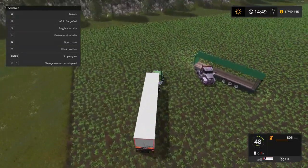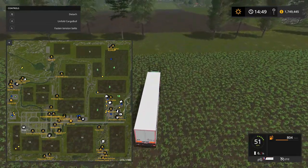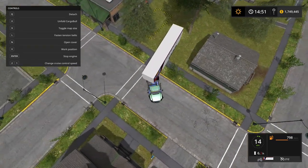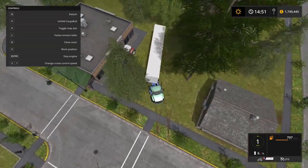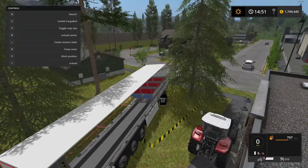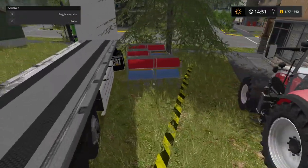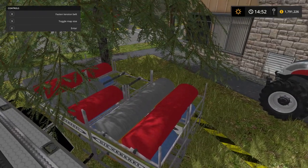Load up the hick wagon and hit the road. I have the sell trigger set up over here, kind of stuck in behind a tree. You can't place it on paved surfaces which is a bit tricky. Let's open up the hick wagon and sell the fabric — and you can see it's being sold right there.